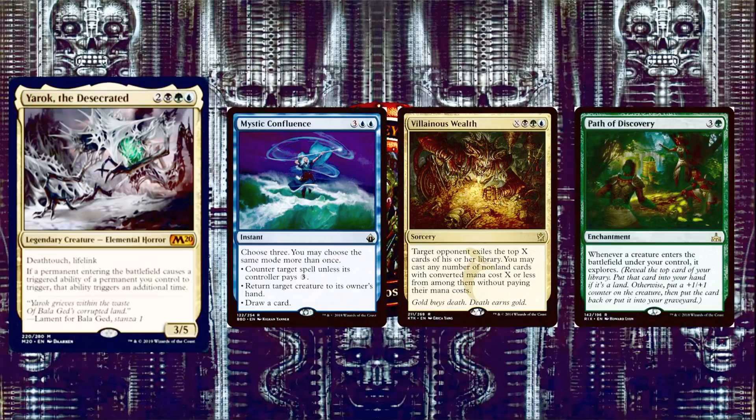Villainous Wealth is X, a black, green, and blue sorcery — target opponent exiles the top X cards of their library, and you may cast any number of non-land cards with converted mana cost X or less from among them without paying their mana costs. Pump about 10 mana into this and you're casting basically every non-land card you reveal. Next, Path of Discovery is 3 and a green enchantment — whenever a creature enters the battlefield under your control, it explores. With Yarok, all our creatures explore and then explore again, essentially turning them all into Jadelight Rangers.